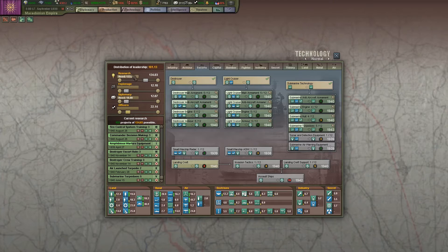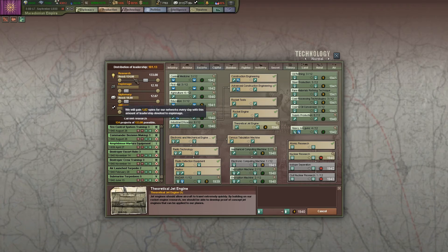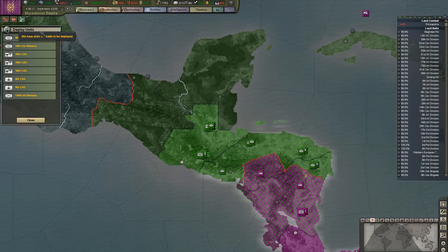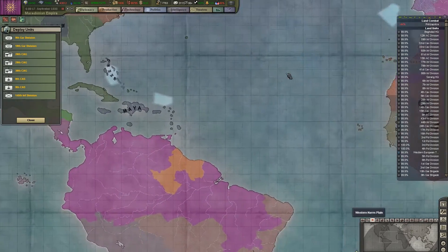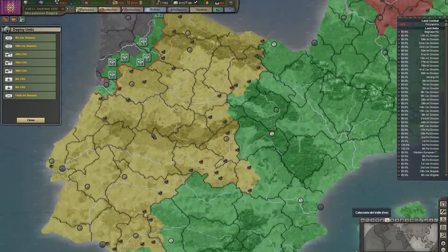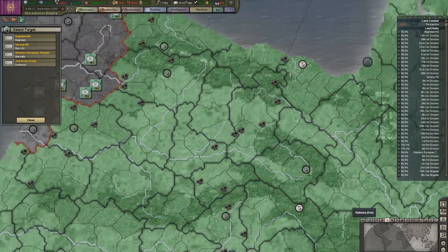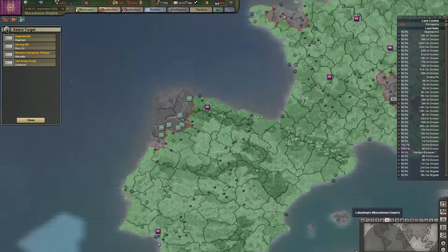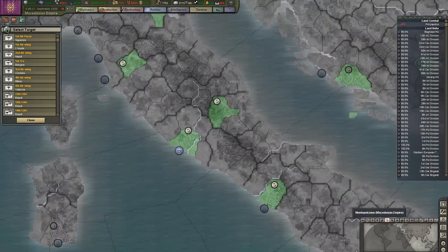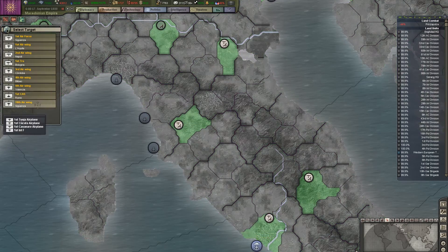Oh, we got rocket engines. Theoretical jet engine — let's get researching that. Did that give me strategic rocket development? Yes, we want that. Oh, a whole bunch of stuff — garrisons, garrison divisions. We're going to want them over here. Close air supports — drop these individually: KAG, KAG, KAG, KAG, close air supports. There we go.